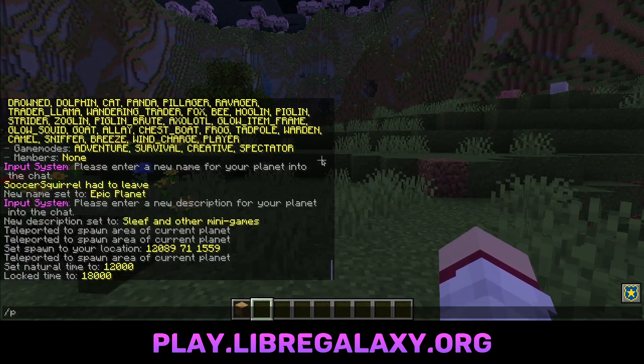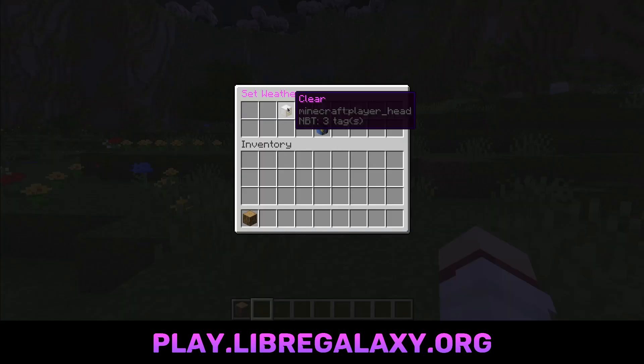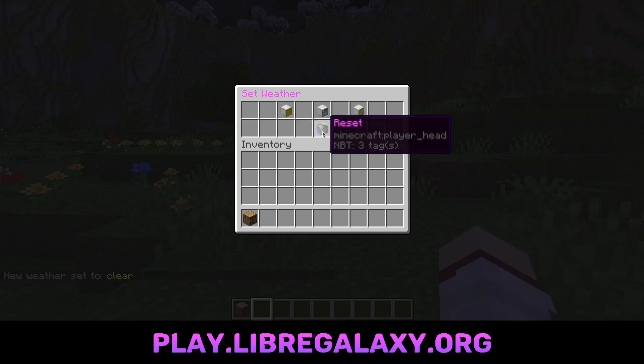Going back to P manage, there's also weather. As of right now there's clear, rain, and thunder. If you want it to be raining, you can. I always think it's nice to be clear, so I'll keep it on clear. There's also reset — so for example if it was raining, you can just click on reset and it'll just go back to a normal weather cycle.